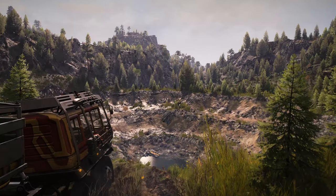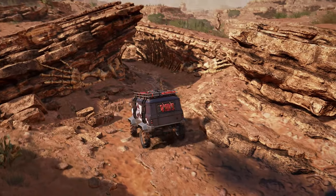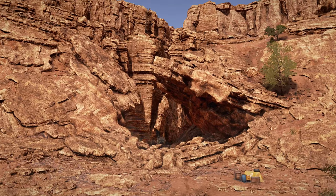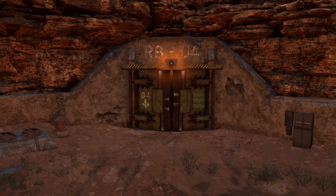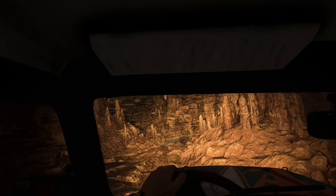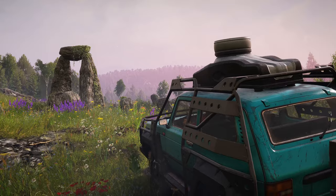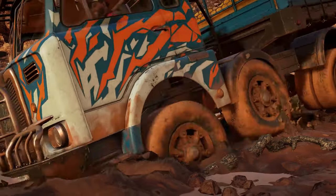As a Year One pass owner, you'll get the chance to go even deeper — literally. The Arizona and Carpathian wildlands will offer more than surface-level exploration. When the time comes, you'll need to progress into concealed, cramped paths and discover curious remnants deep below ground — secrets that bring the MudRunner series to a depth never seen before.